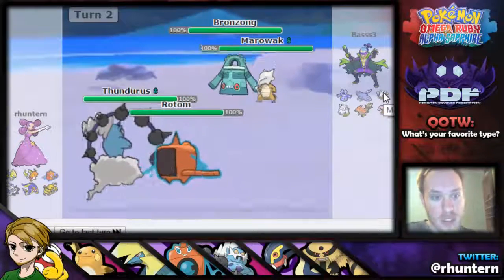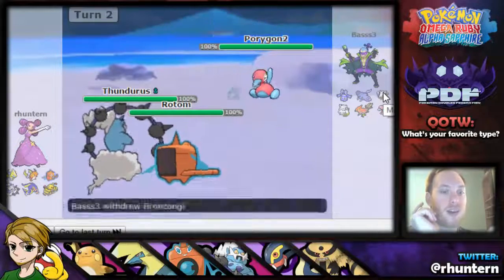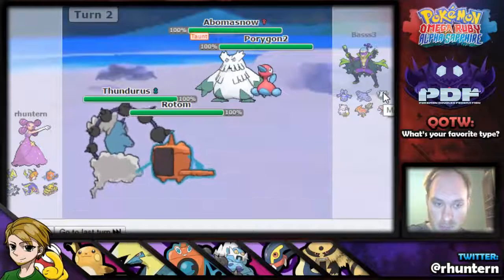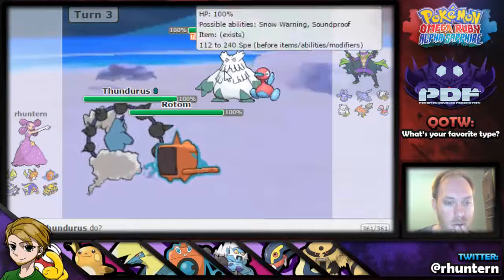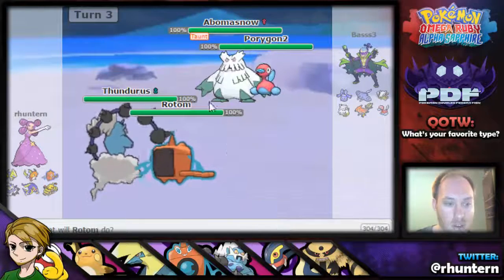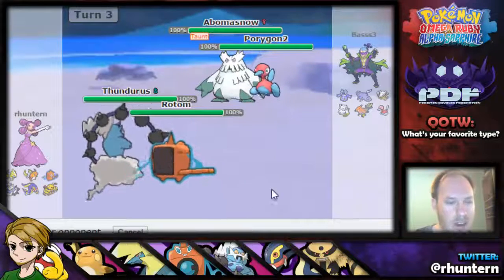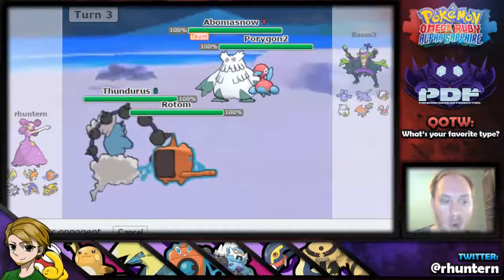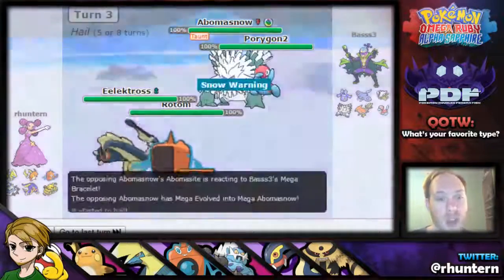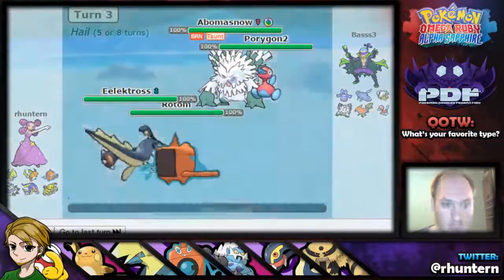Once we get rid of Marowak, we can curb stomp this team. He's got a Mantine — does not like Electric. He's switching out a lot, that's interesting. I don't actually know if I have anything for Abomasnow. I'm gonna switch into Electross over my Thundurus and burn the Abomasnow. I know I'm not gonna stop the Porygon2, but I'm hoping he goes for Trick Room because my Electross is actually fairly slow — it's a pretty opportune option. I'm burning the Electross... He's gonna go for Blizzard, but it's actually not gonna do that much.